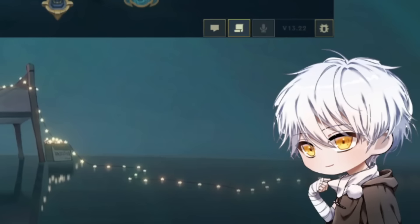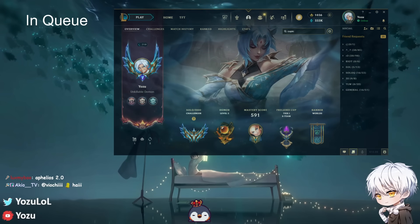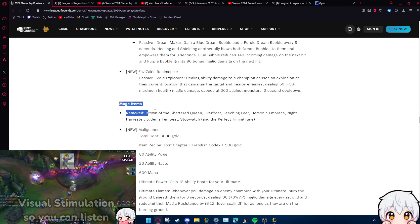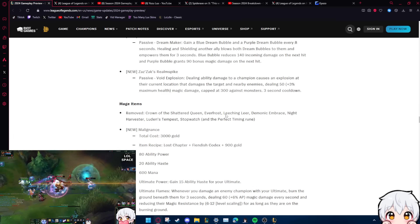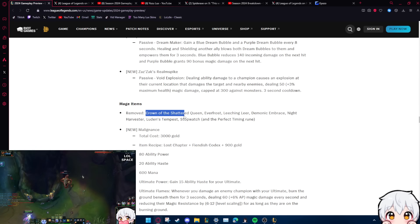I'm gonna watch the Season 2024 gameplay video on YouTube. I'm going to pause a lot because I want to take some time to look at all the map changes. Okay, this is a good part — mage items removed: Crowned a Shadowed Queen, Everfrost, Leeching Leer, Demonic Embrace, Night Harvester, Luden's, Stopwatch — they removed all the mythics pretty much.